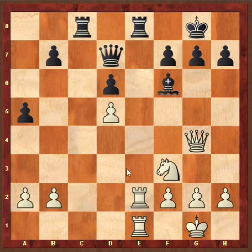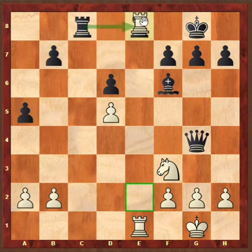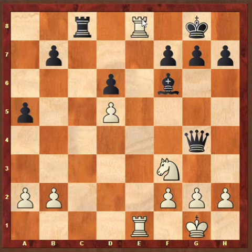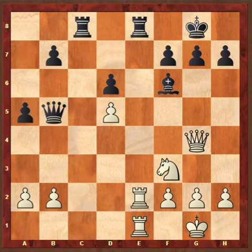Queen G4 is played in order to deflect black's Queen. As we can see, Queen takes Queen is not possible for black because Rook takes E8, Rook takes E8, and Rook takes E8 is checkmate. So after Queen G4, black cannot take the Queen.